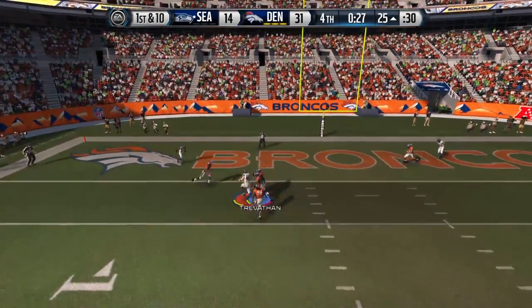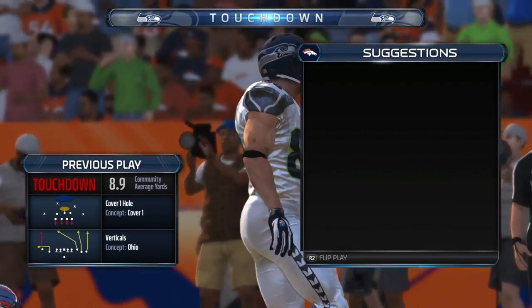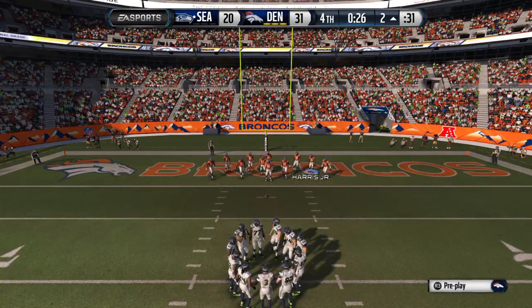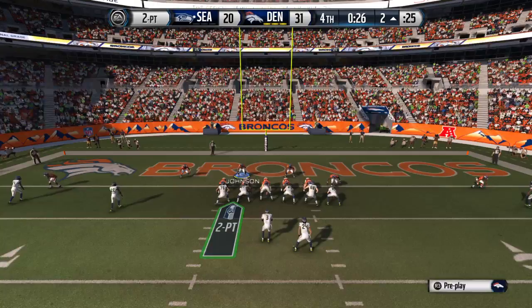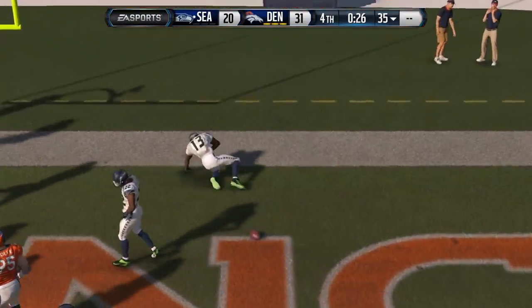Looking across the middle, makes the reception — touchdown in the late stages. Touchdown Seahawks! Nothing like having a quarterback who has a good arm and can fire that football into tight spots, and it helps when your receiver has got the talent and the courage to go in there and make that tough catch. Looking to the right side and throwing — that hurts, the two-point try is denied.